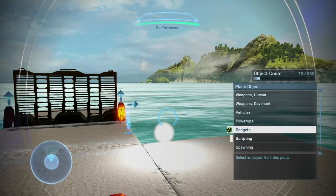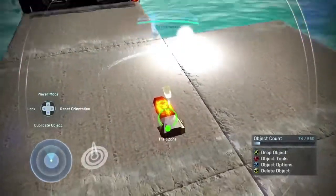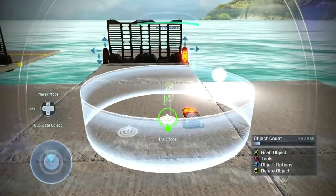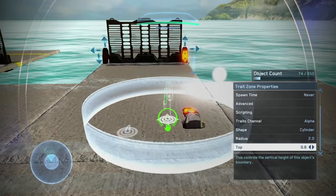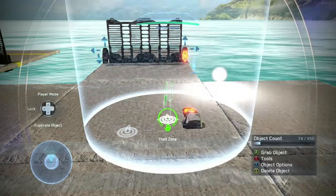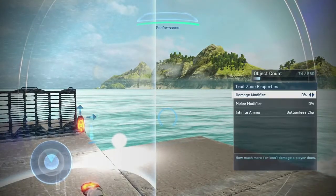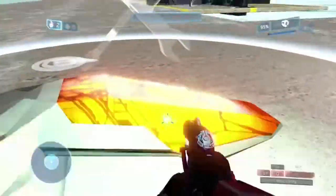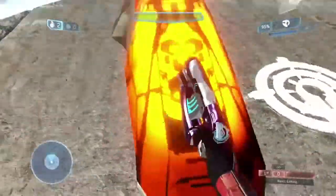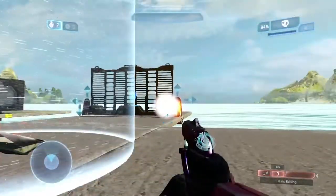Another thing to note is that you have to be able to do damage to activate the broadcaster. To show that, I'm going to use a trait zone that makes it so that whenever I enter the zone I don't do any kind of damage at all. If you look at the properties here, you'll see that I've set it to zero damage and zero melee damage. So now I enter the zone and when I melee or shoot this, nothing happens because I can't damage it. And as soon as I leave the zone, it all works as expected.